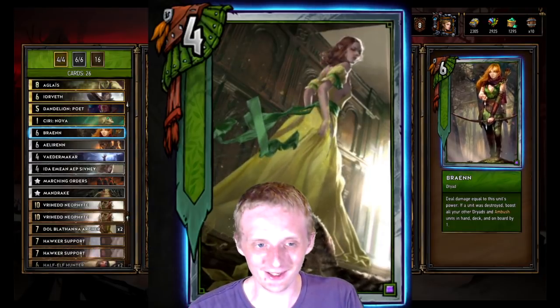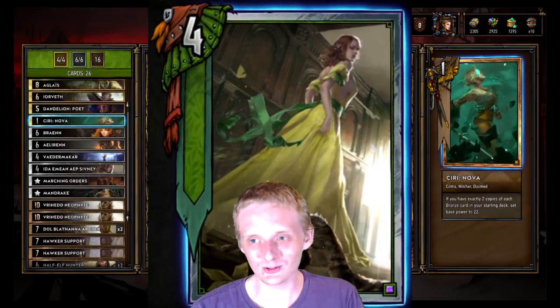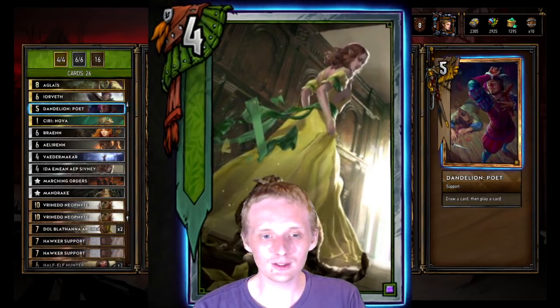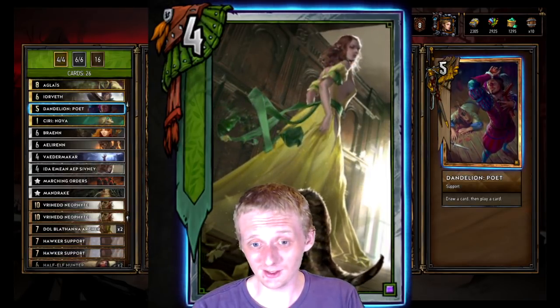We got Siri Nova because we're running two of each card — she's a pretty good finisher. Then Dandelion Poet for some filtering. Could switch this out for Triss Kinesis, which would probably be a good idea because Triss Kinesis just proves to be usually more useful than Dandelion Poet.